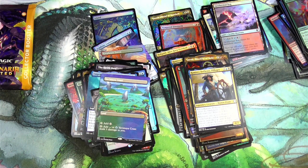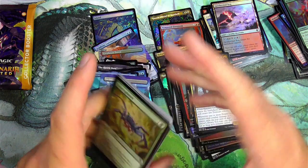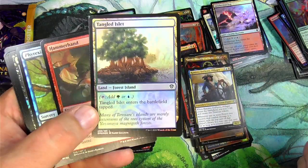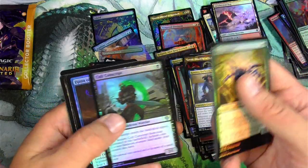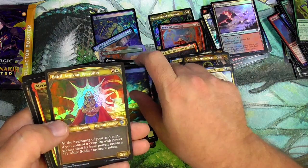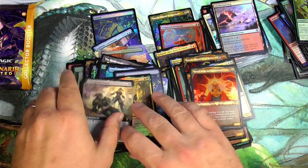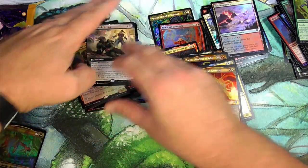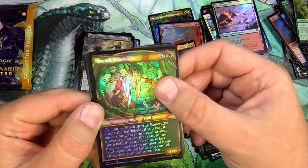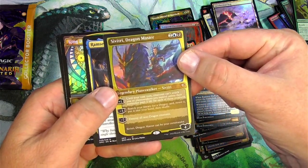Full of nice alternate versions — I think the set has a pretty nice power level. It's full of legends and pretty interesting stuff. We got fetchable basics now, basic dual tap lands. We got Island, Baird, Mary, Stronghold Arena — stuff's all falling over. Bortick, we got some Bortick, and again some Vitri Dragon Master — there's a nice commander foil.